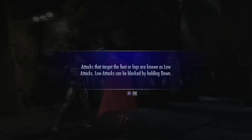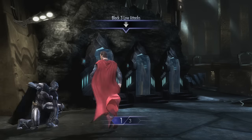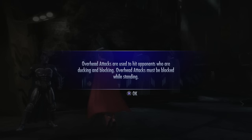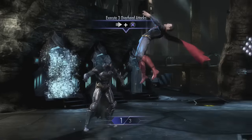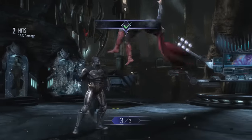Low attacks can be blocked by holding down - so you don't have to hold down-back like in Street Fighter and other fighting games. In a lot of other games you hold down-back to block low attacks, and if you hold just down you get hit. In this game it's just hold down and that's it - that's kind of weird to me. I'm used to holding down-back to actually block. Okay, overhead attacks - that X overhead is a launcher. That did 13 percent.